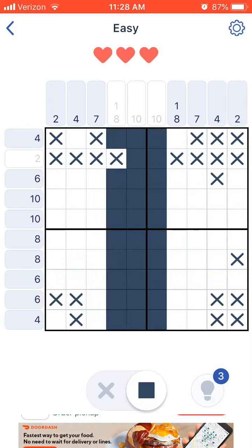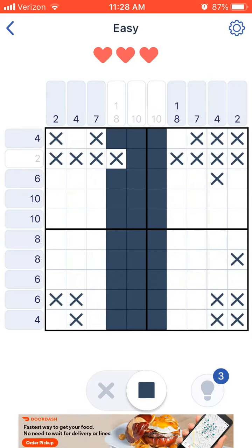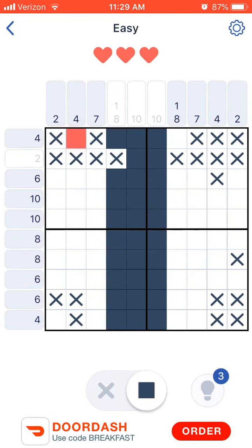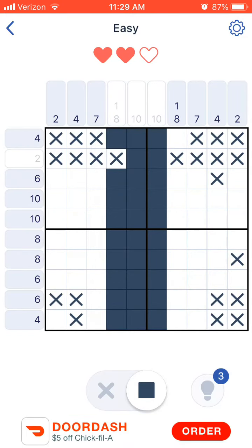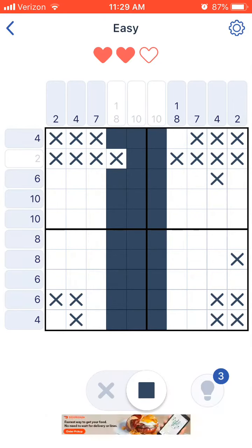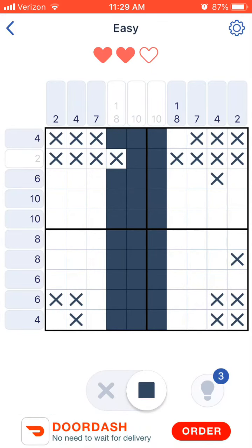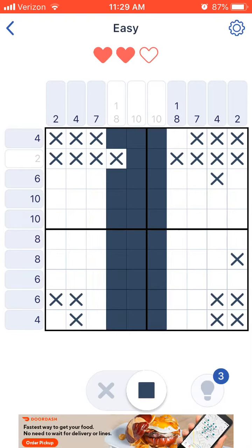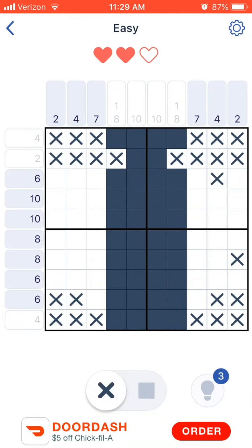There's a lot of symmetry in this. Most of the time, if they're the same numbers on each side — as you can tell, there's a two, a four, a seven, one eight, ten, ten, one eight, seven, four, two. You know those things like 'taco cat' or 'mom,' where they're spelled the same way backwards as forwards? If they're like that, typically that's what they are. There's a lot of repeating in these things, so I would suggest looking at that.